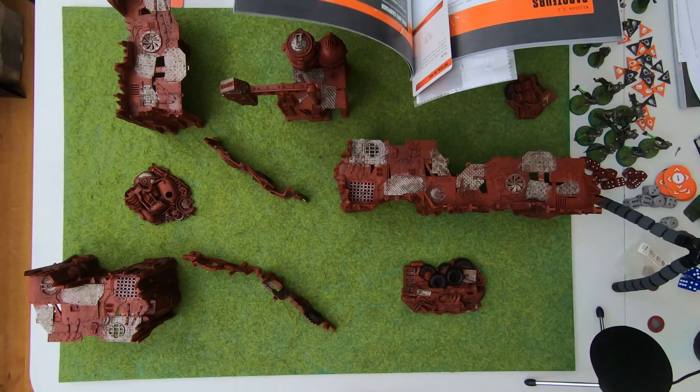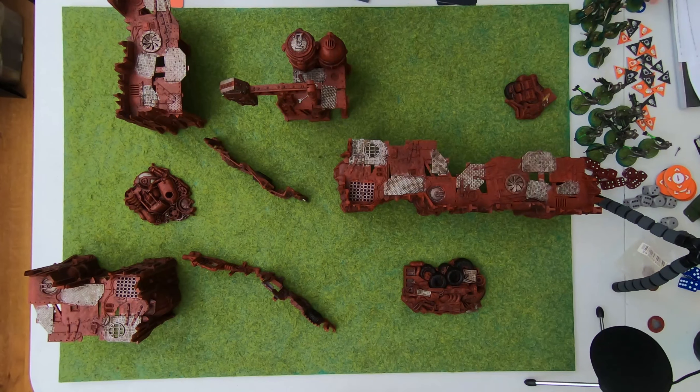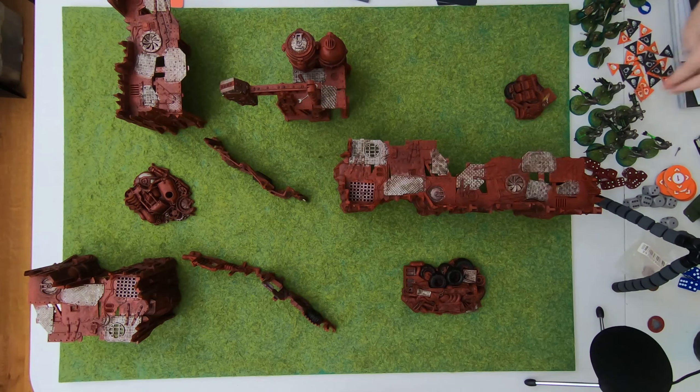Anyway, I'm playing Saboteurs, which is more of a narrative mission, but whatever. Necrons are the defender and the veteran guardsmen are the attacker. Necrons have to first split their team as evenly as possible, and then the attacker will get to decide who got distracted by a ruse.